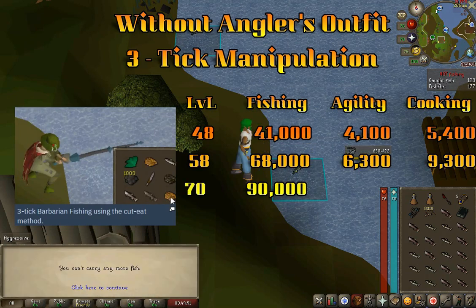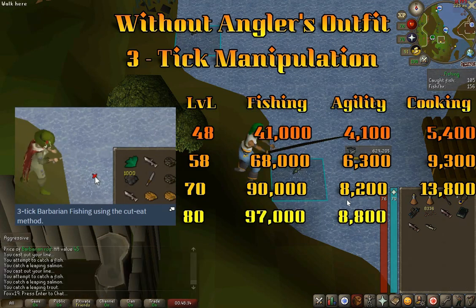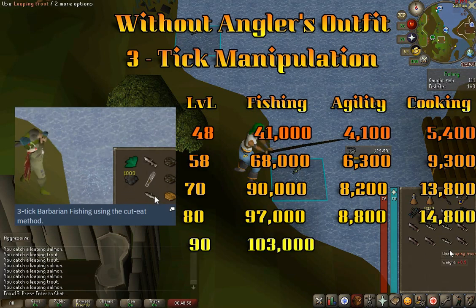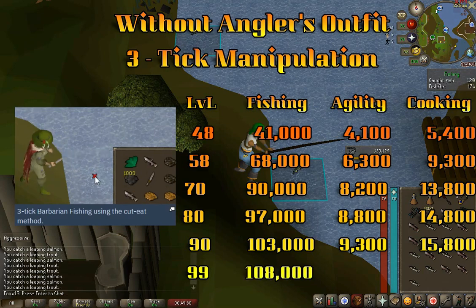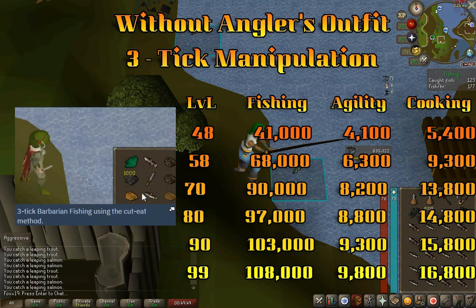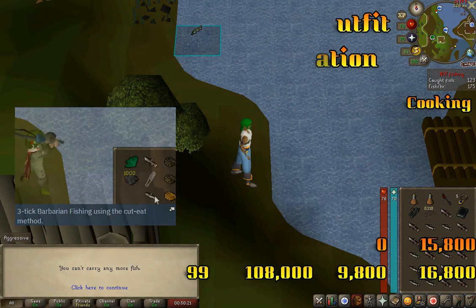Three-tick rates continued: at level 70, 90,000 XP for fishing, 8,200 XP for agility, and 13,800 XP for cooking. At level 80, 97,000 XP for fishing, 8,800 XP for agility, and 14,800 XP for cooking. At level 90, 103,000 XP for fishing, 9,300 XP for agility, and 15,800 XP for cooking. At level 99, 108,000 XP for fishing, 9,800 XP for agility, and 16,800 XP for cooking.